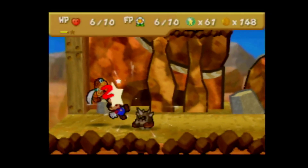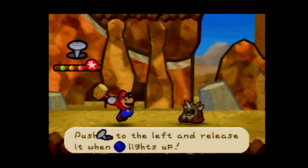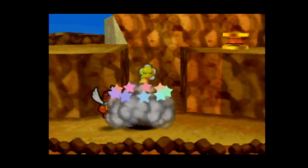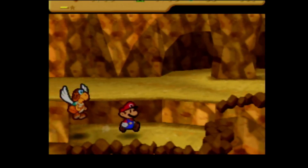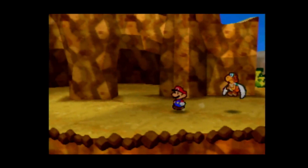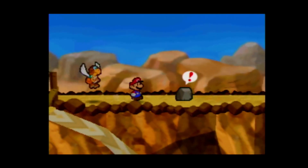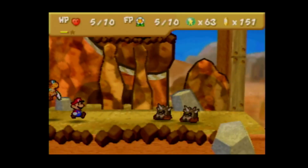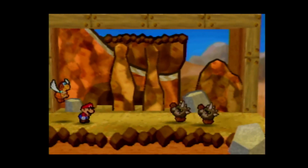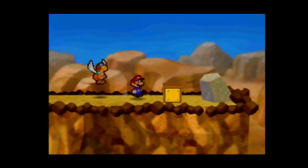We'll Quake Hammer because it's the only thing that's going to be able to actually take him out. We are in danger because we are at 5 HP. Actually, if I had enough for a Refresh, this would be the perfect time to use it, but I don't. Is there anything else I could do if I jump up here? I don't think there was. We'll just do another Quake Hammer. If they drop a flower, I'll still have enough to do another Quake Hammer. There is a Refresh block back where we got Paracarry.